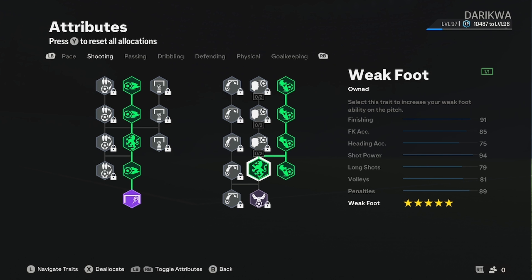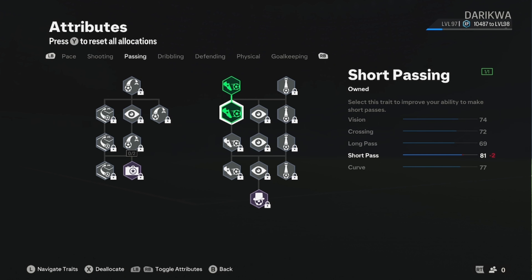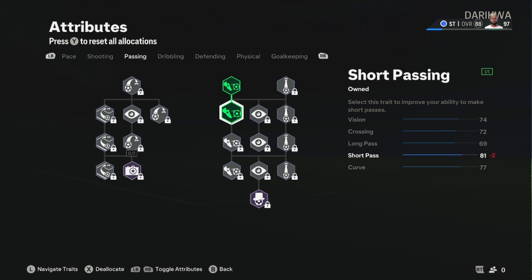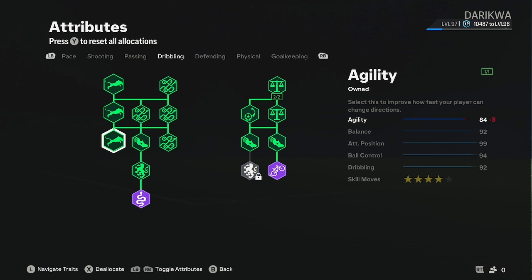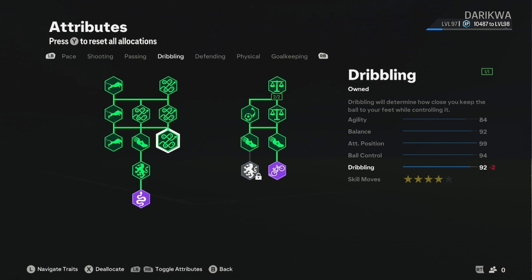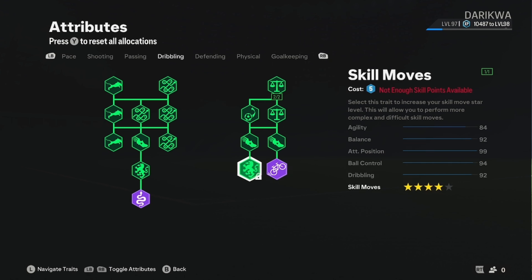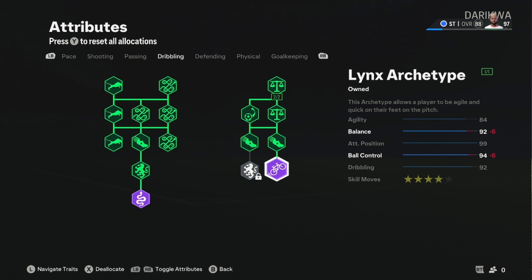Five-star weak foot — heading is not that hard this year, they've boosted it a bit. For passing, this will surprise a lot of people: you just need to get it over 80. You're playing simple, playing easy — you're not going to be spraying passes. If you want that, there's a CAM build on my channel. Now over to dribbling — you want everything on the left-hand side, don't miss a single thing.